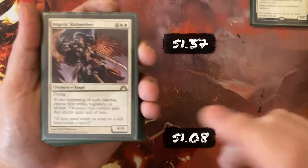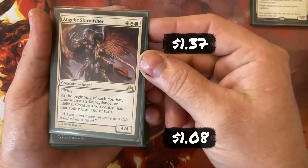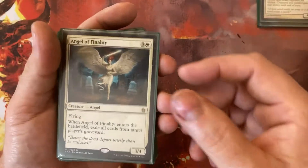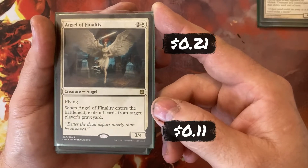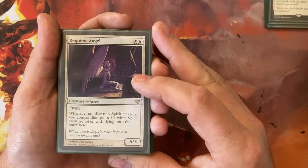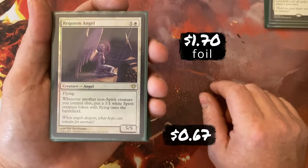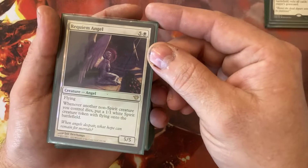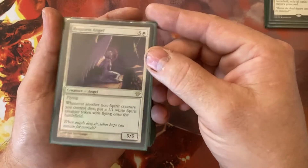Angelic Skirmisher for 4 White and White — so 6 mana — a 4/4 Flyer that on each combat, all of my creatures get either First Strike, Vigilance, or Lifelink. Angel of Finality for 3 and a White is a 3/4 Flyer that when it enters, exiles all cards from one of my opponent's graveyards. Requiem Angel for 5 and a White is a 5/5 Flyer — any time a non-Spirit creature I control dies, I get a 1/1 Flying Spirit. So one of my Angels dies and it's replaced by another Flyer.